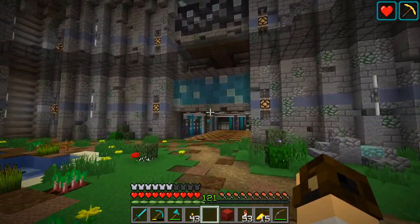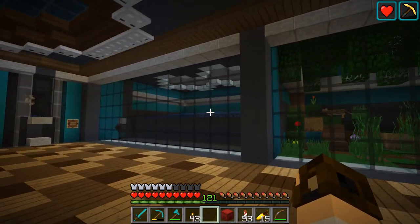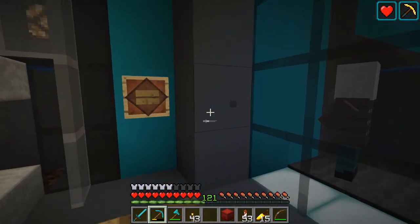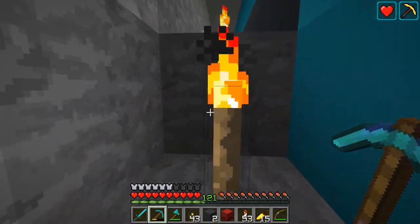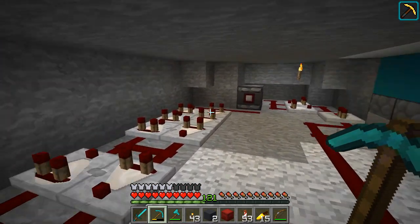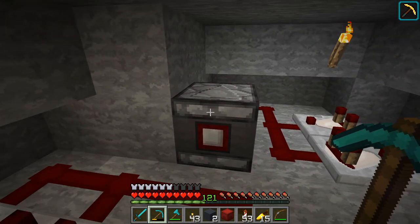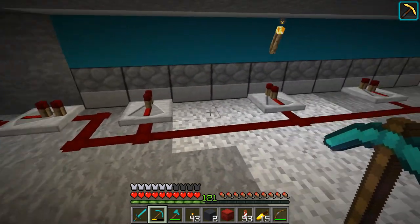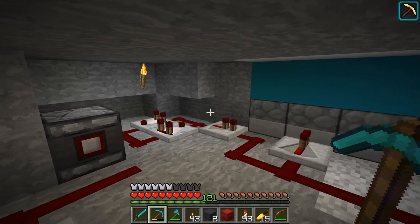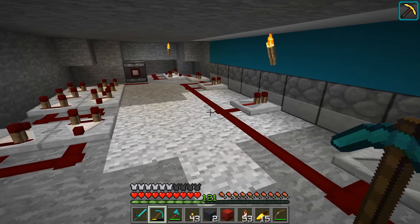Now it's on to this guy — the cow farm — which has kind of been the bane of my existence for a while. Me and Bang built it on a live stream early in the season and it hasn't really worked quite right. I've been playing with observers — probably my new favorite block in the game. I need to get rid of some of this old circuitry. The problem is getting my timing right because I use two timing circuits and I need to work out the delays.